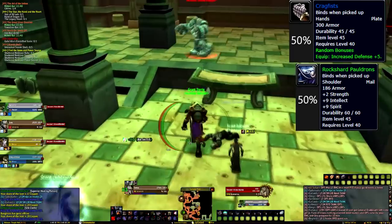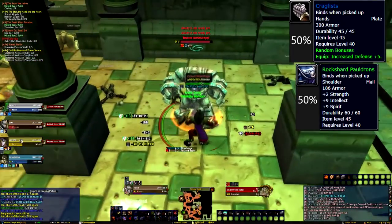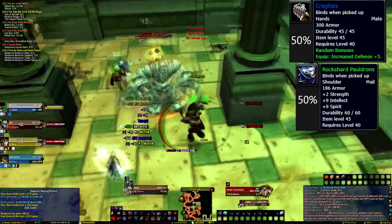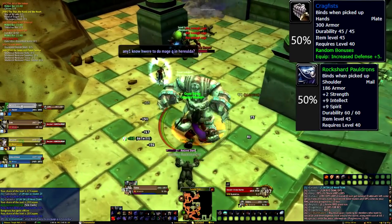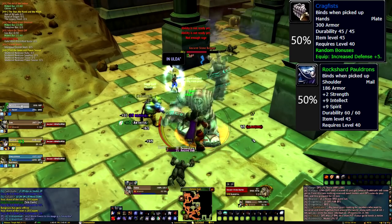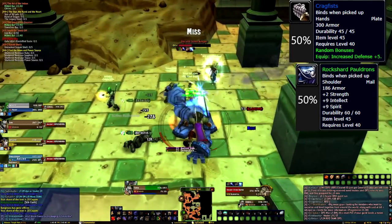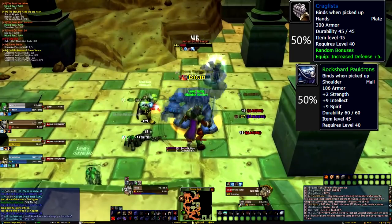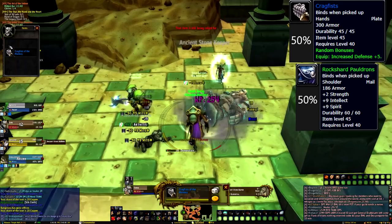Further along in Uldeman, we encounter the Ancient Stone Keeper. This boss is quite easy as long as your group remains mobile. The Stone Keeper will summon sandstorms quite often — these deal negligible damage but render you unable to cast while inside them, and they slow you significantly. Do your best to keep out of them, and keep in mind they tend to follow casters, so keep gaining distance. If you're melee, you can largely ignore them as the damage is fairly unnoticeable.